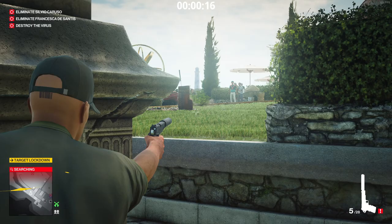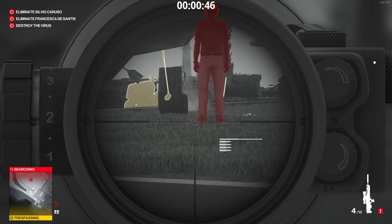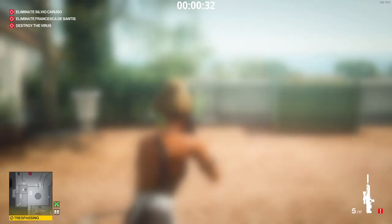From the statue, you'll aim about one crosshair out from the golf bag, and just make sure to aim low enough. Here, I shoot one shot to make Silvio move his leg, and then I shoot between the golf bag and Silvio's left foot.